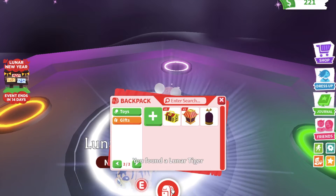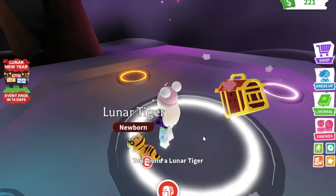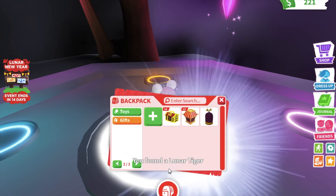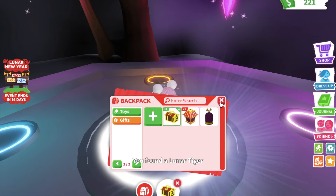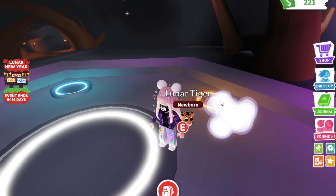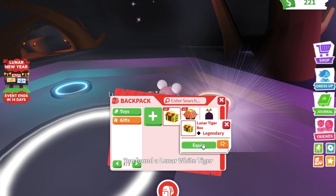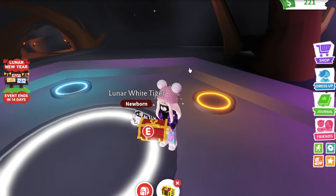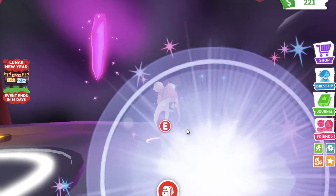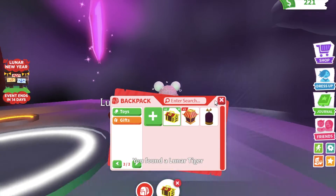I got a normal tiger. Another one — another normal tiger. Okay, so I have two left now. Opening this one real quick — white tiger! Oh my god, I love the white tigers, they are all so cute. And a normal tiger. Okay, so I have one more box left.